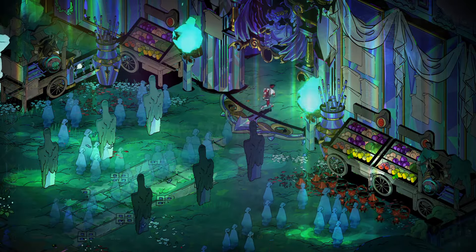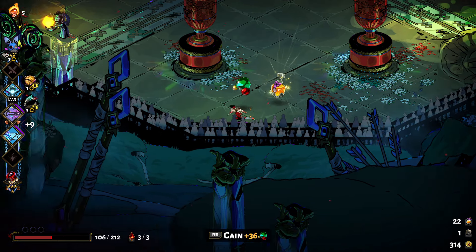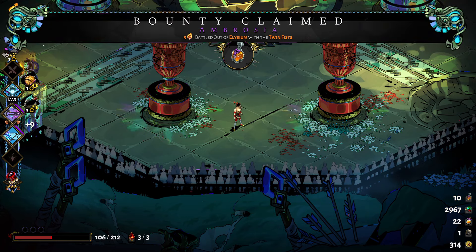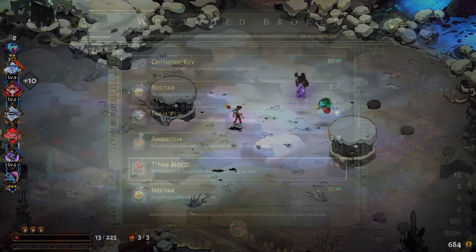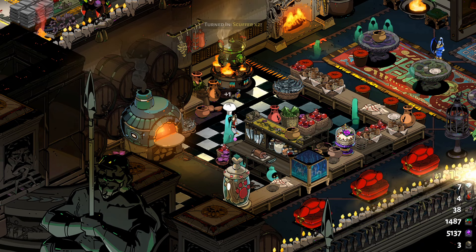Now ambrosia is up next. This is mainly used to maximize relationships in the game after you can no longer give them nectar. You get ambrosia from beating the third boss in the game, obtainable again with the Pact of Punishment, completing prophecies, trading at the wretched broker, and fishing a bass in the final area and turning it into the head chef to get an ambrosia drop.